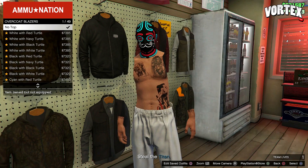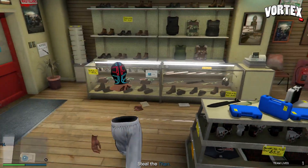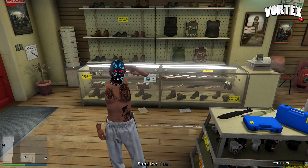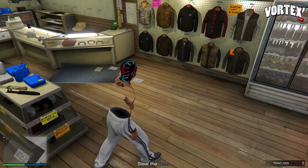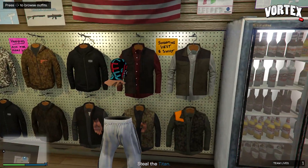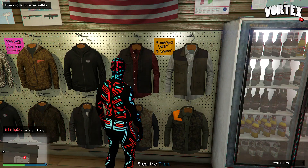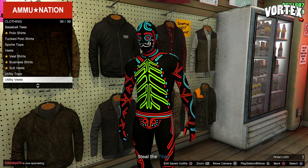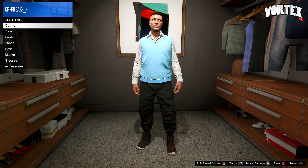For the next glitch I'm going to show you how to get an invisible back. Head to utility vests, equip the utility vest, then go to overcoat blazers and select no top — as you can see you have an invisible back and arms. Like I said, you can only keep this if you do the invisible body bypass glitch.